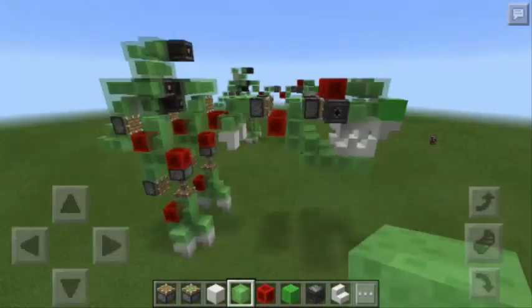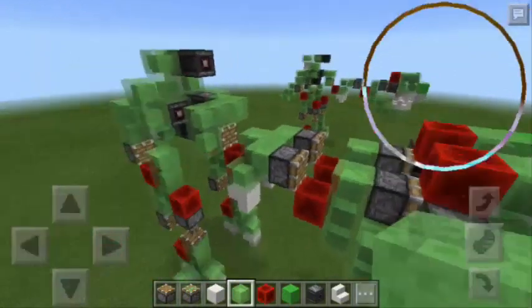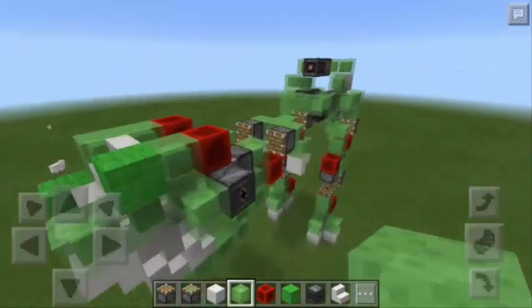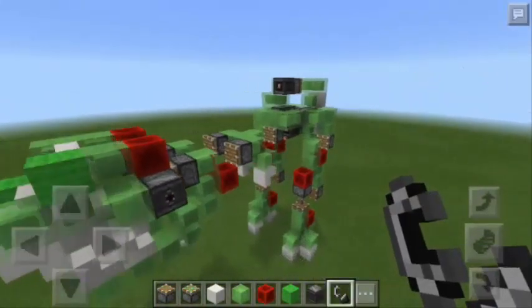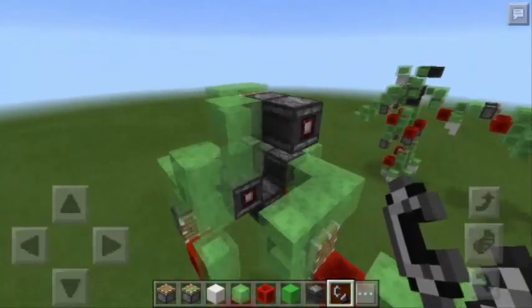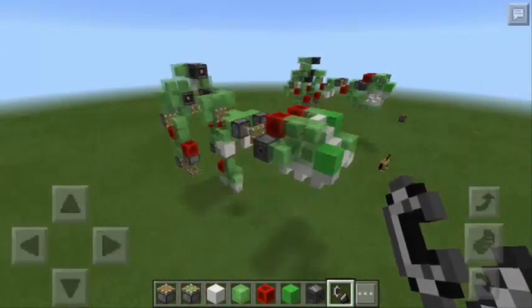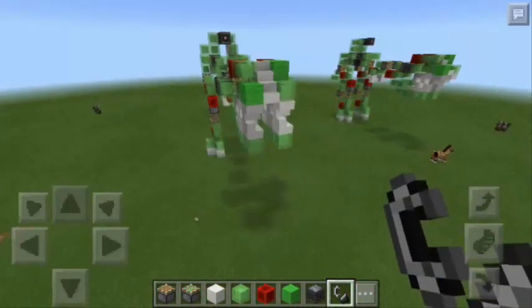And just like that, we are done creating a T-Rex. And of course, this is a moving T-Rex. Now for this T-Rex to move, all we have to do is to hold a flint and steel and tap it against this observer block. So let's now do it — the dinosaur is now moving, and this is so awesome.